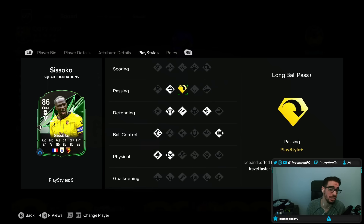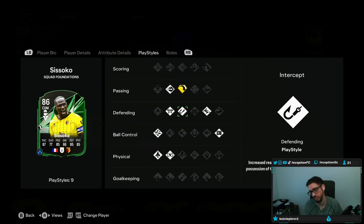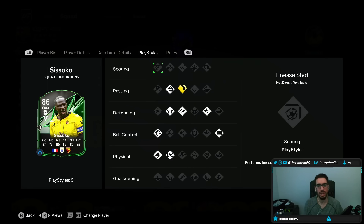In the CDM position, I'll tell you right now, it is very helpful to work with. I even use Patry's card there because she has long ball pass and it's very, very helpful. He has intercept, block, slide tackle, press proven, technical, quick step — a lot of good stuff to work with. So again, this is mainly checking out his positioning, defensive awareness, defensive tackles, all that kind of stuff. And also if we get build-up plays with him, but it's mainly seeing what the defensive stuff is going to be like and what that long ball pass is going to be like in certain key areas.